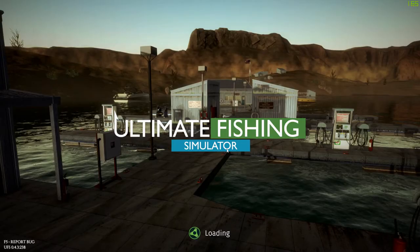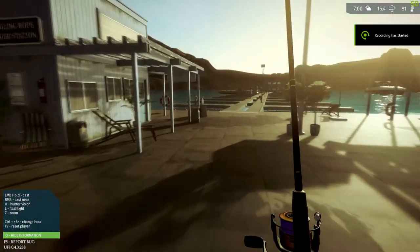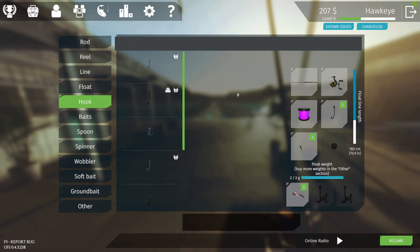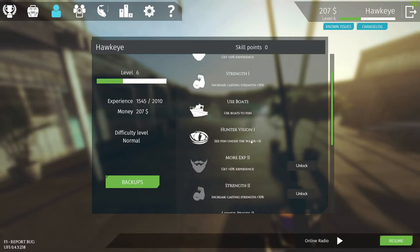Let's go ahead and get ourselves into this location. Alright guys, we are here and I want to show you a few things. One of the things I did just recently is I added to my skills — the new skill I added was Hunter Vision. What this allows you to do is see under the water; it makes it a little bit easier to find the fish. It only lasts for about three seconds and you can use it every 20 to 30 seconds.